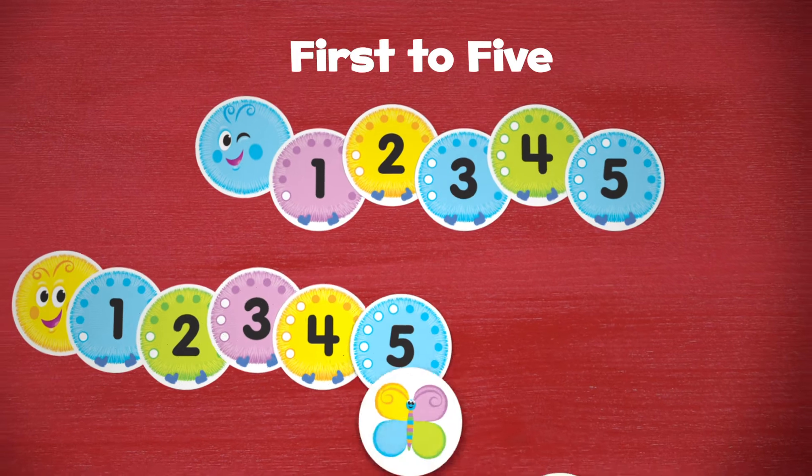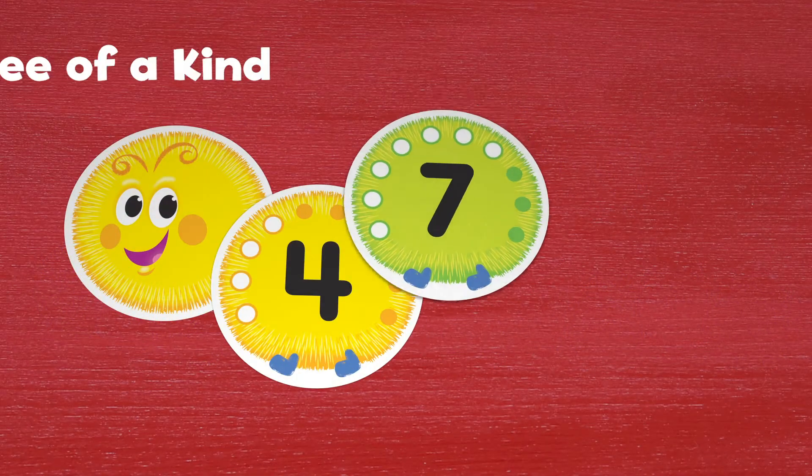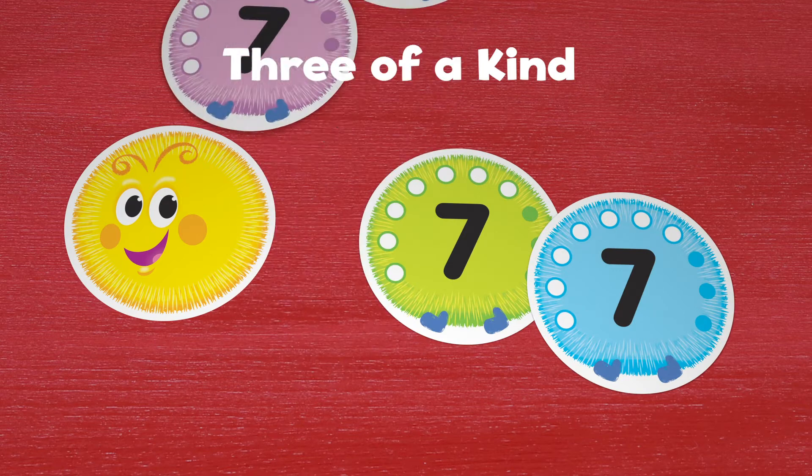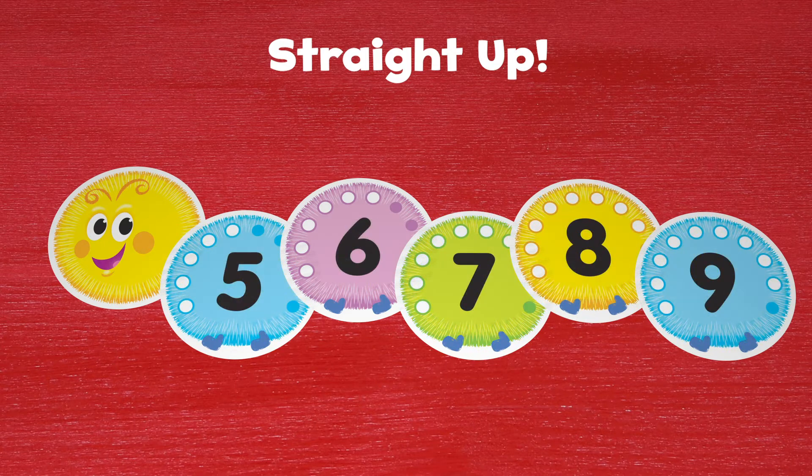Choose from fun games like 1st to 5 — collect cards from 1 to 5. Track to 10 — build a sequence to 10. 3 of a kind — get 3 of any number. Straight up — line up any 5 cards in number order.